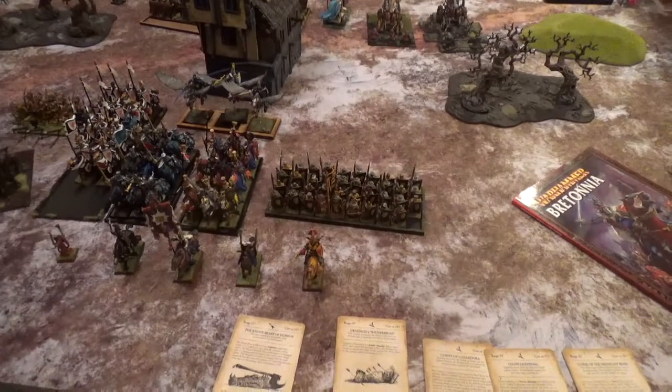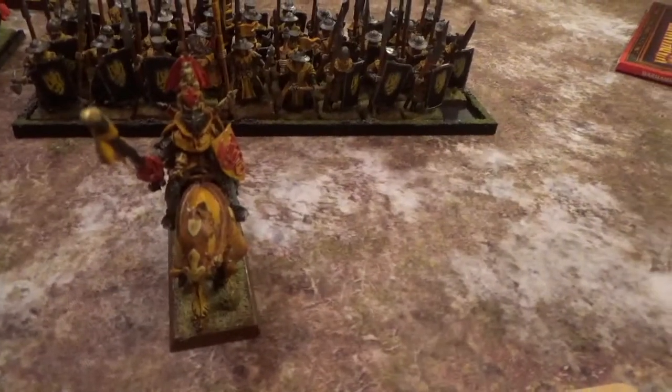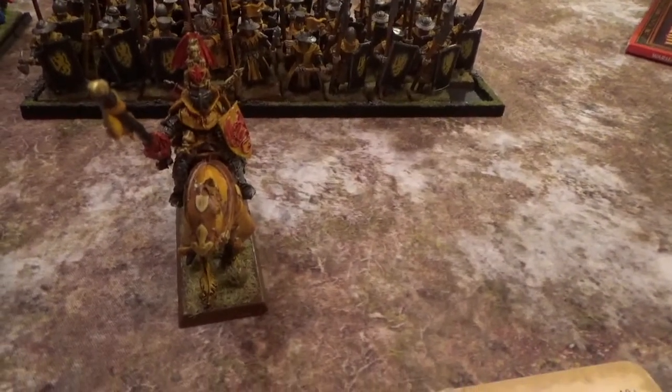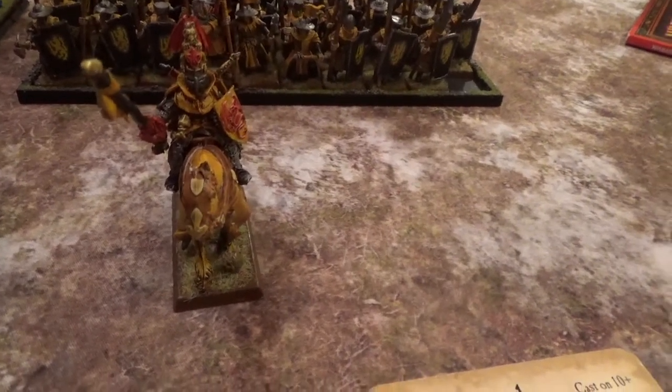I have a composition of 15. I'm fielding Britannia and I will go through my army first. They're led by this dude here. He has the Grownly Great Helm, Potion of Foolhardiness, Sword of Swift Slaying, and Virtue of Heroes. He also has a shield.